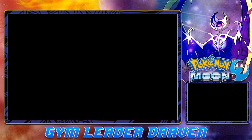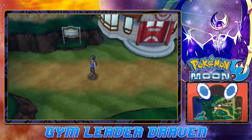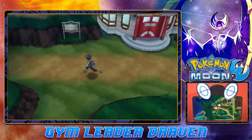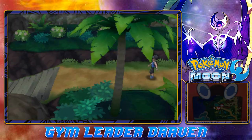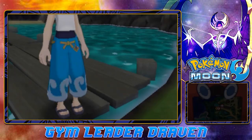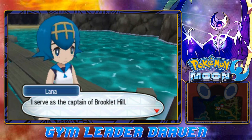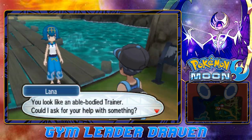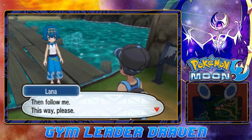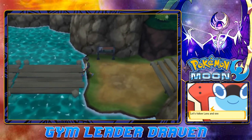We defeated the Breeder, and now it's time to move on. Before we do, I need to heal my Pokemon — we don't want to go into this next area unhealed. Okay, we're back, fully healed and ready to go to Brooklet Hill. Here we are — Brooklet Hill. It's a nice area. You'll meet up with someone called Lana. She says she's the captain of Brooklet Hill and asks for our help. Sure, let's follow her.